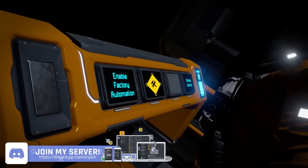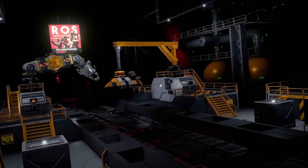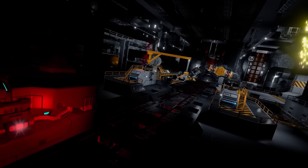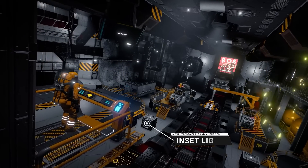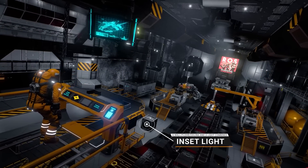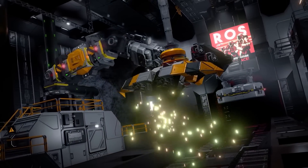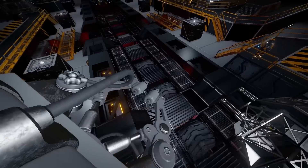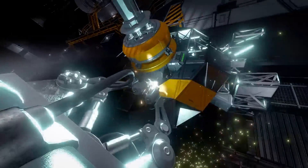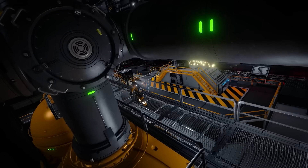Things like complex mechanised systems are easily created with the new Event Controller block. With this update, you can create airlocks, docking clamps, loading bays and even mecha controls. As with all Space Engineers updates, we have the major Automatons update and the DLC pack it comes with. Thankfully, the core blocks are free like usual, and the decorative ones are part of the paid DLC, so you can still enjoy the update even if you don't want to purchase the DLC.